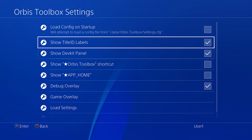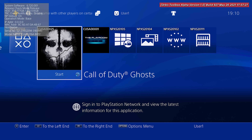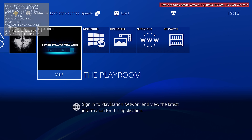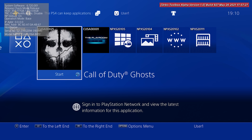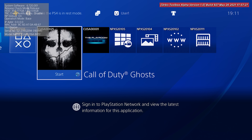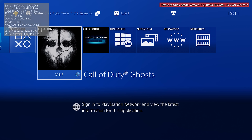There's also the ability to show title ID labels on your apps, which is actually a really useful feature, because obviously getting your title ID can be important for getting updates. Normally you might have to look it up online if you don't have the disk, but just having it there on the home screen, it tells you right at the top left-hand corner of the app what the title ID is. The dev box in the top left-hand corner can also show your IP address, how much storage space has been used, your model name, serial number, and the system software version.